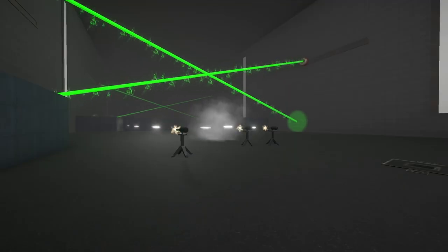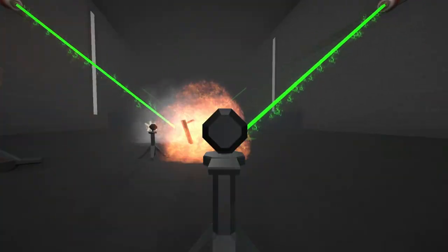If it has a clear line of sight, the Gatling Gun has a pretty long range. Once it's out of ammo, it will explode, causing explosive damage.